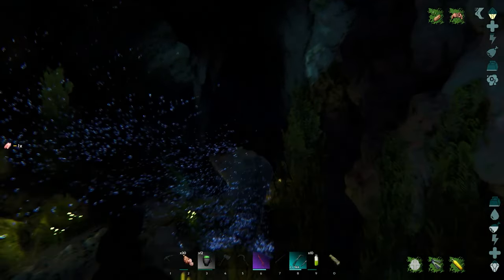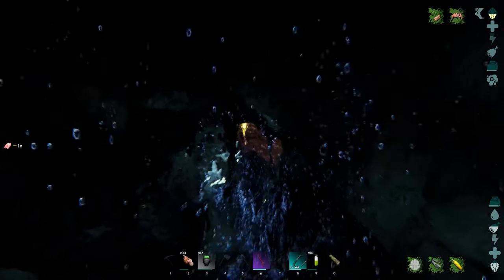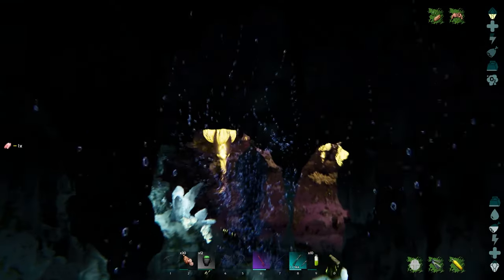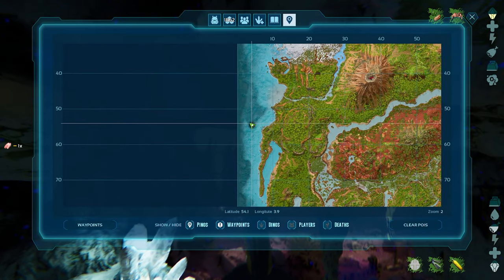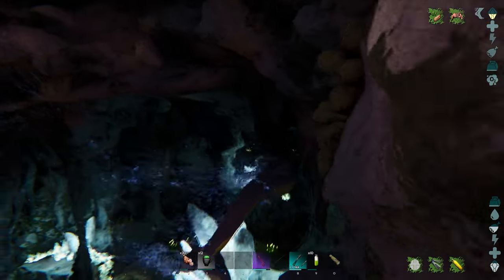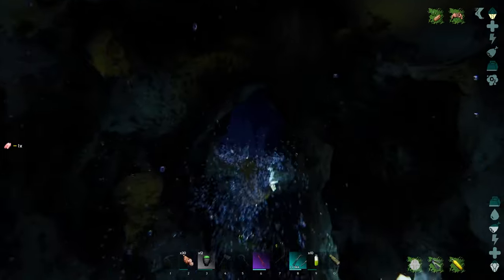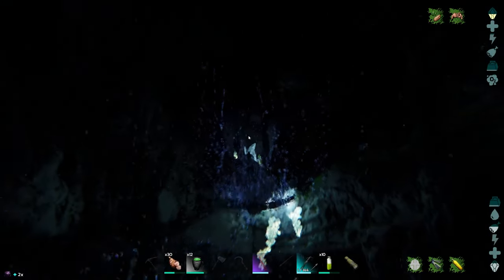Make sure that you pay attention to this crystal on the right because when you're coming back out this place gets really really dark, so you want to keep an eye out for that blue crystal. Let me come out here quickly and show you exactly where this is on the map. Right there on the map — we're at 54.5 and about 3.5 to 3.9. It's pretty easy to find once you know where it is, but it can actually take you a little bit on your first try.